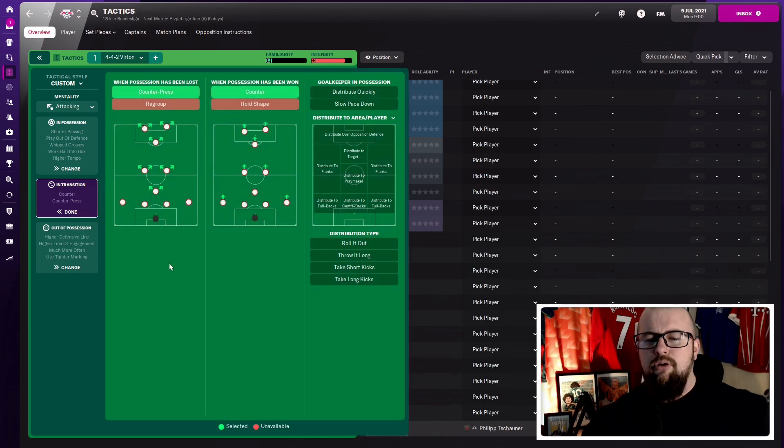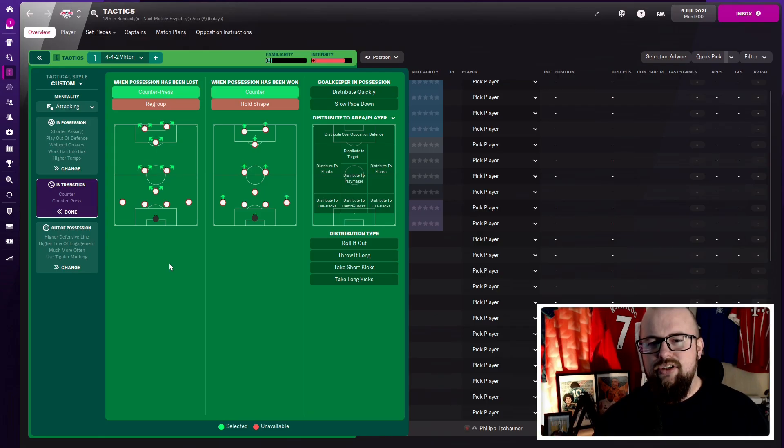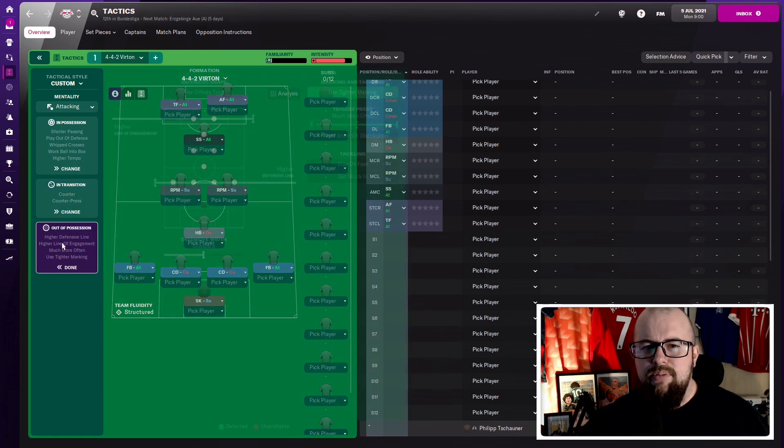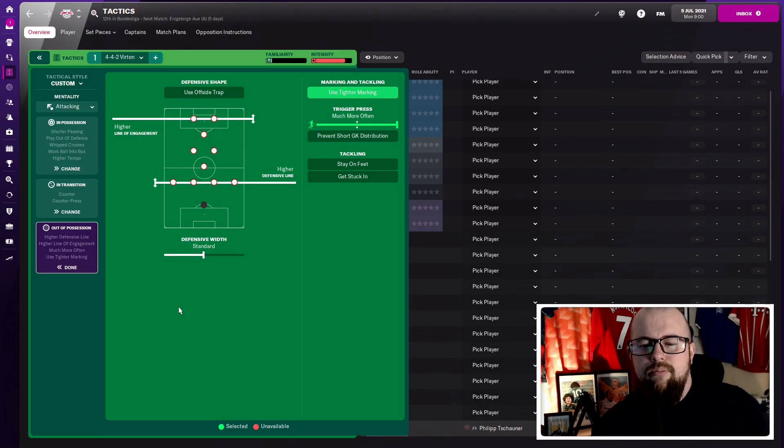In transition it's simple — counter press and counter, that's all. No goalkeeper distribution instructions, we'll let the keeper decide that himself. Out of possession you can see on screen: higher defensive line, higher line of engagement, much more often pressing, tight marking — winners getting into that pressing style.